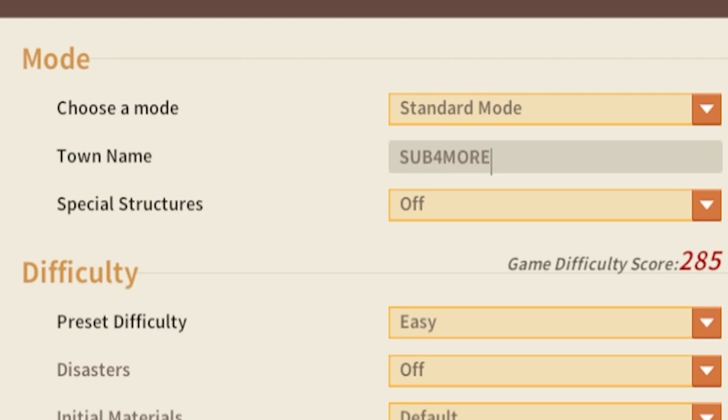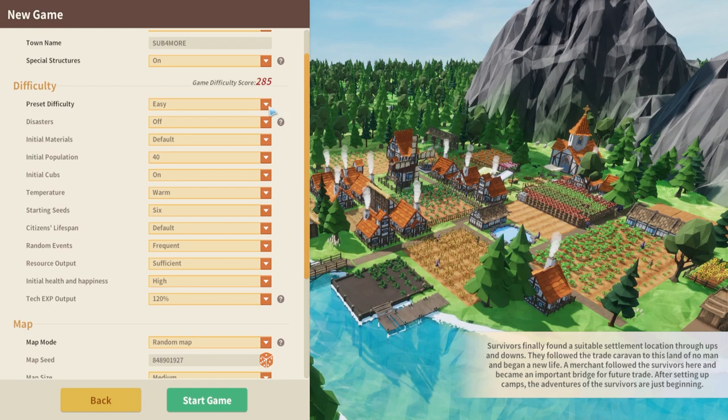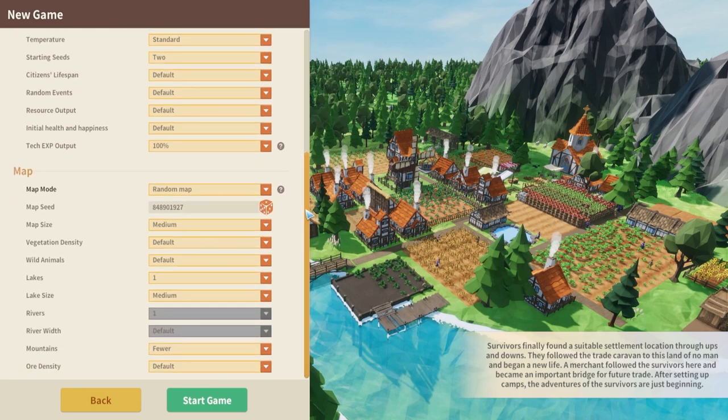Then we just need to have a good town name and there's no harm inputting special structures set to on. For difficulty, we're just going to do normal for today's video and I'm going to keep everything else default apart from putting the map size up to large. For seeds, you can choose the Easter Island map or just do a random map and randomize it using the dice or enter in your own seed. If you do some Googling, you can find some cool seeds. Let's go ahead and start the game and then we'll get into the real tips to get started.